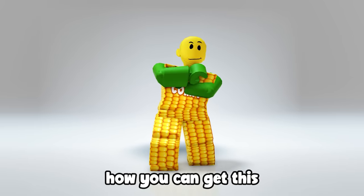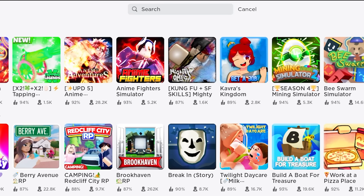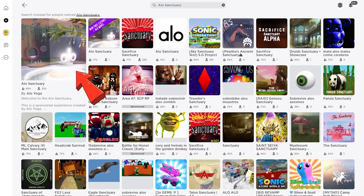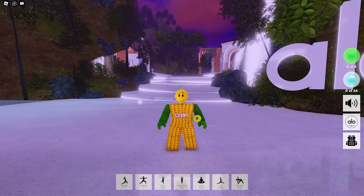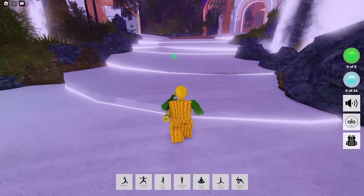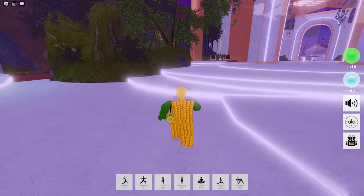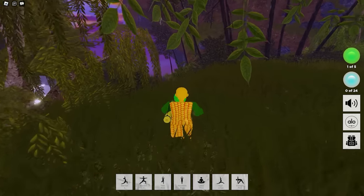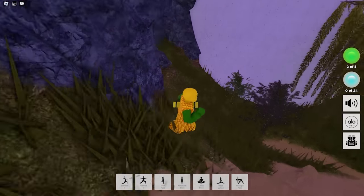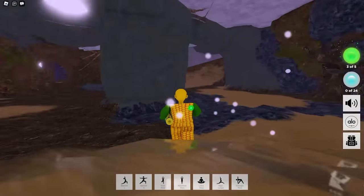Do you want to learn how you can get this 3D green puffer jacket and this Champion boxer clothing set? Join the game called Aloha Sanctuary. In this game, we need to collect 5 green orbs to get the item. Follow me — here's the first one. The second one is just right over here. The third one is a bit hidden — it's actually located in a cave, follow where I go. Here it is.